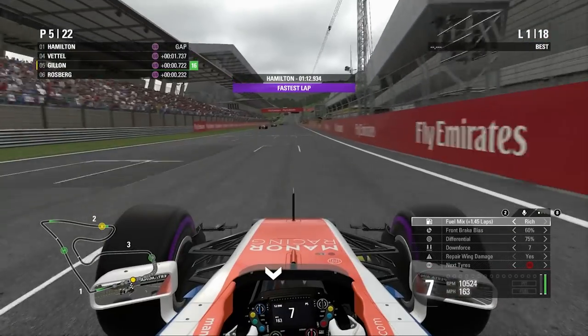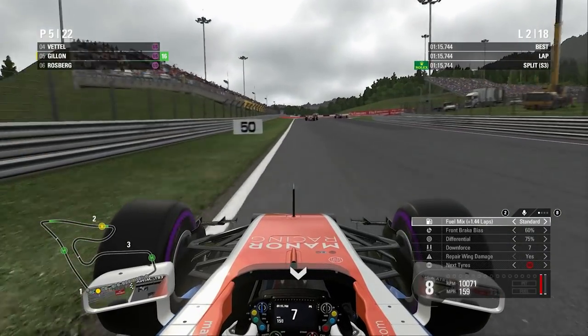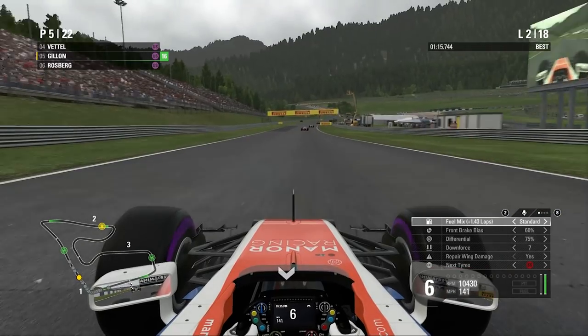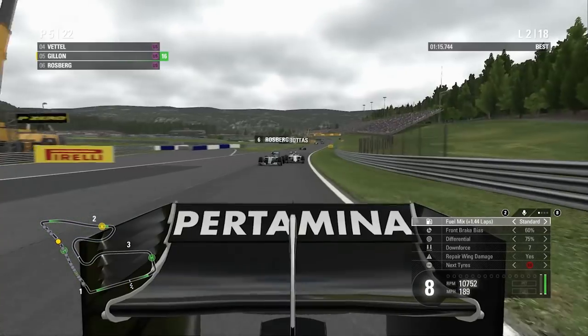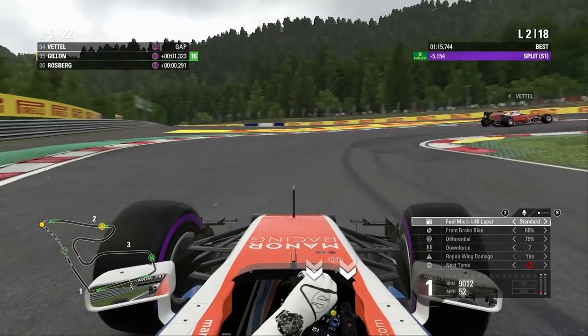Straight away going defensive from Rosberg there, but he's also going defensive from Bottas. Look at that straight line speed — they had a bit of slipstream there but still weren't able to gain on us, as we nail all of the kerbs. Nearly missed that one — that can easily catch you out and send you into the inside barrier, so you've got to be very careful. Lap two now. There's a bit of dicing going on behind us — that's going to help us hopefully, if they're side by side.